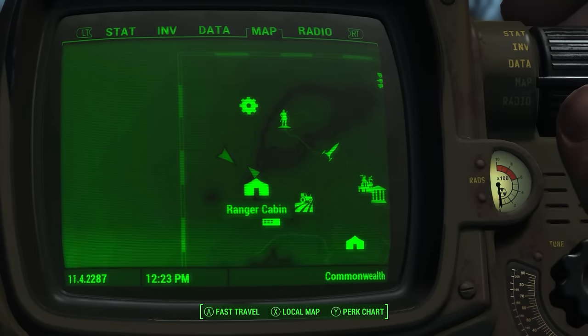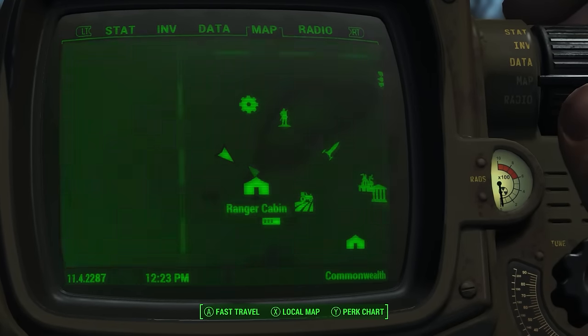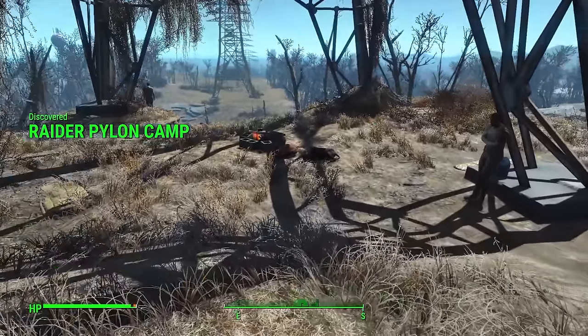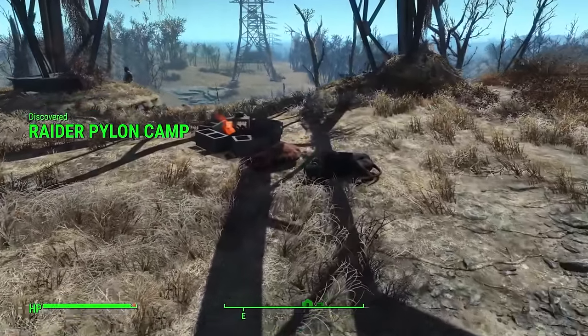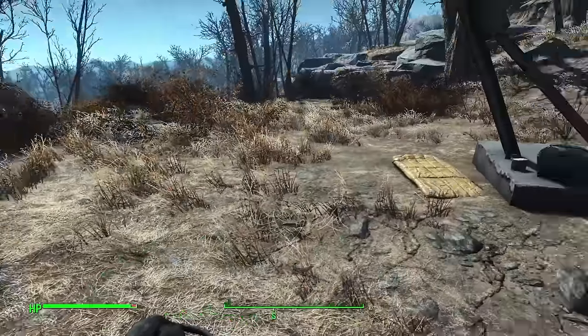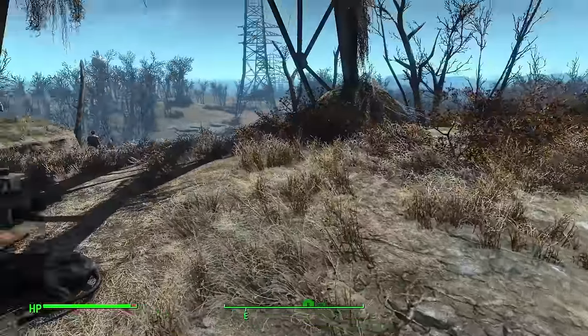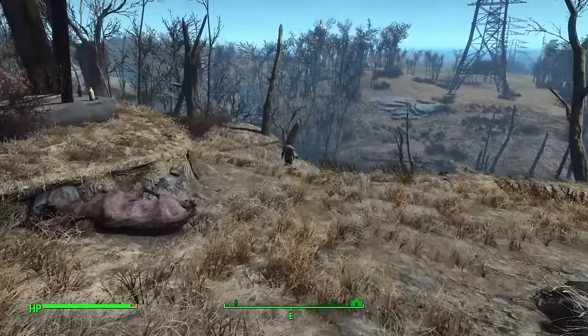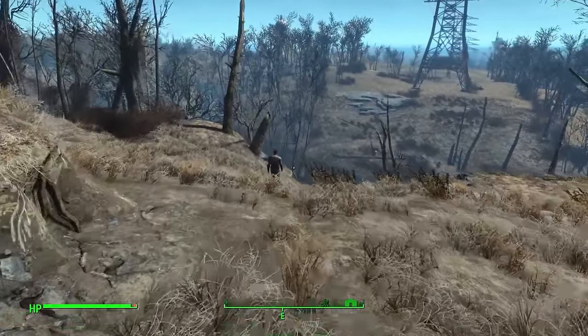Here we have the Raider Pylon, very close to the Ranger Cabin. You can find an entire gang here, complete with a guard dog and a campfire where they're making some mole rat for dinner. There's also a cooler and several other items dotting the place, but more importantly you'll have to deal with the raiders themselves if you come in the vicinity.